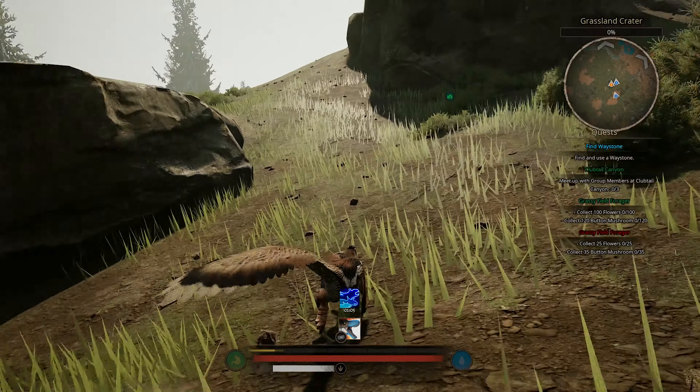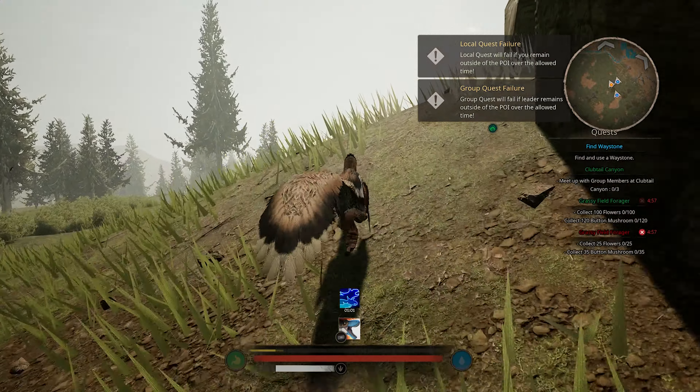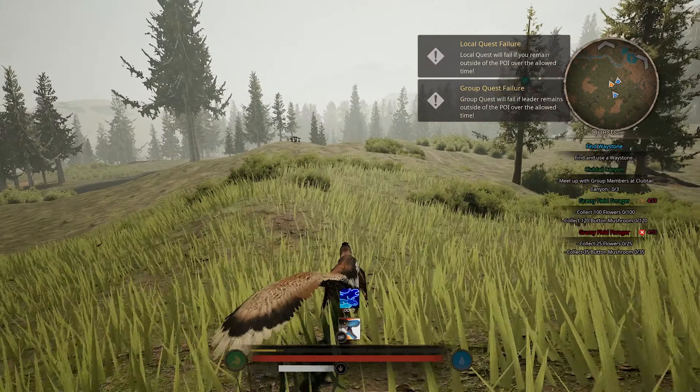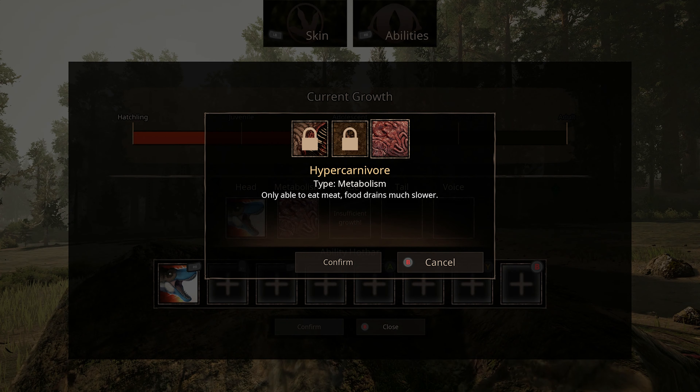The side quests are pretty simple — they are often travel, fetch, or kill quests. Upon completing any quest, you will earn XP that will eventually level you up. When leveling up, you will grow in size, and on some levels, you will learn a new skill.